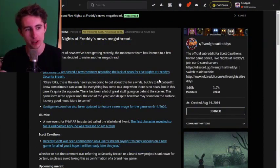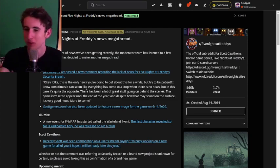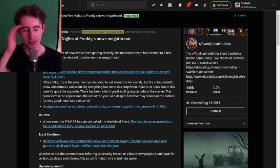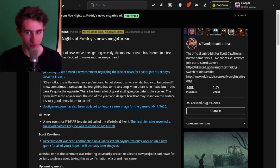The final thing we're gonna look at is a new comment from Scott regarding the lack of news for Five Nights at Freddy's Security Breach. He said: 'Okay folks, this is the only news you're going to get about this for a while, but try to be patient. I know sometimes it can seem like everything has come to a stop when there's no news, but in this case it's quite the opposite. There's been a lot of great stuff going on behind the scenes. This game isn't set to appear until the end of the year, and despite how that may sound on the surface, it's very good news. More to come.'